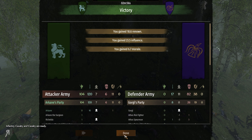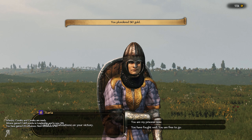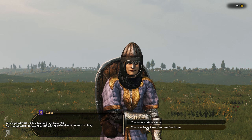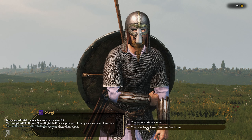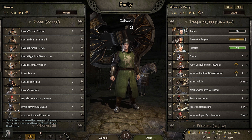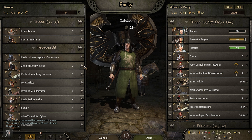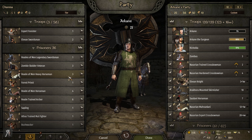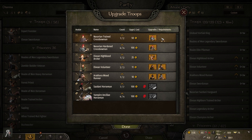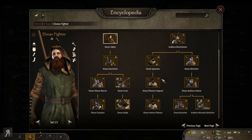We did end up actually getting quite a few kills though. I don't even know how well my athletic skill is actually advancing, but I can only hope it's doing reasonably. I don't really need it to level super fast but it would be nice if it was a bit quicker. I don't even need to go into two-handed combat — I could technically just stand back and use my spells to get a huge amount of athletic skill.